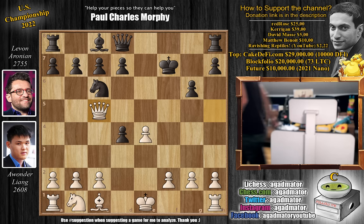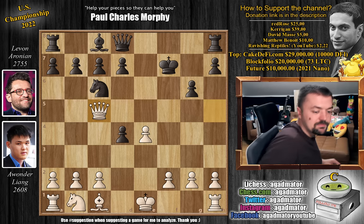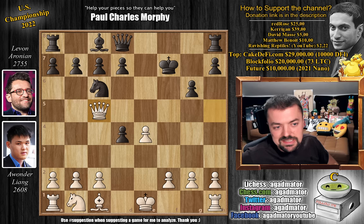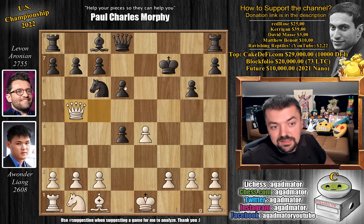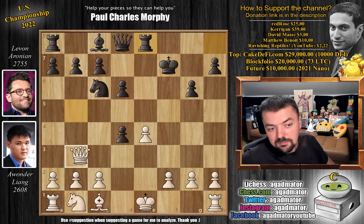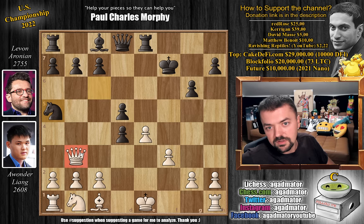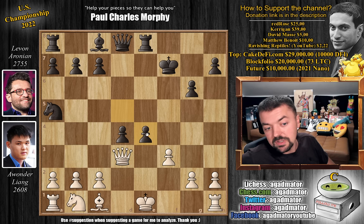Now let's go back to that position and show the Morphy game. After queen captures on c5, Levon played d5 against Awander, but Morphy played d6 against Meek. The queen is already hanging - we have queen to b5, and now rook to e8. Morphy goes for the white king. Queen to b3 with check, and only now pawn to d5 by Morphy. Opening up the e-file is not something you want to do, so pawn to f3 defending, and now knight to a5 - Morphy further harasses the white queen. Queen to d3 here. Queen to b5 repeating would be slightly better, then if c6 you bring the queen to e2. But Meek played queen to d3, and now Morphy captures on e4 with tempo as the queen is hanging.